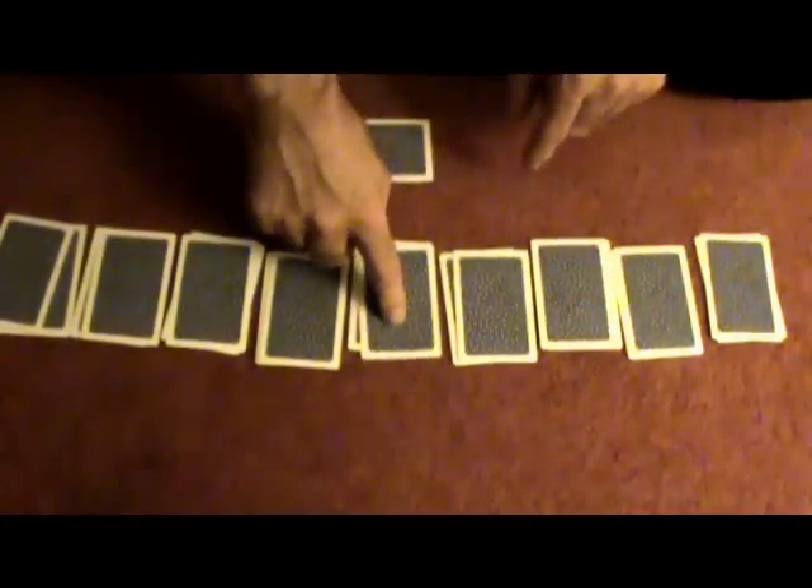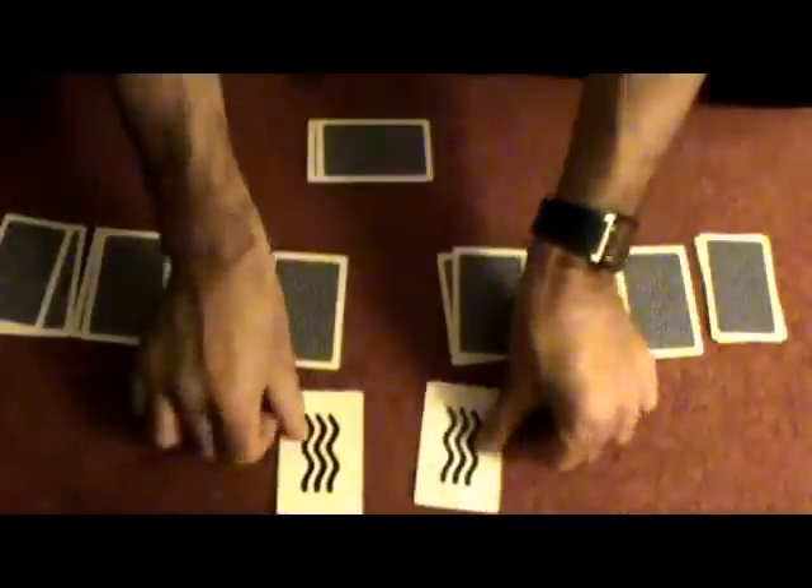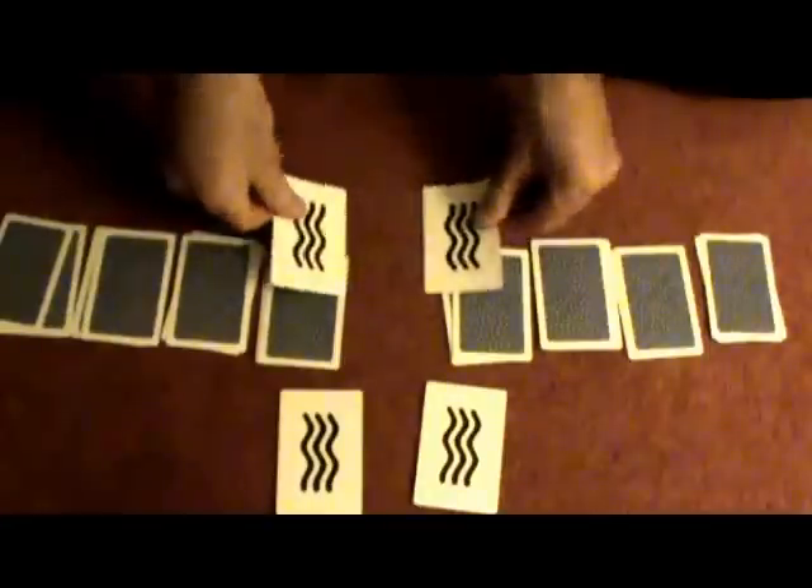My job is to get a psychic feeling of one set of cards. I'm going to choose this pile... no, this one. I'll choose this one. Let's see what I chose — I chose the wavy lines. Two wavy lines. Let's see what the spectator's free choice chose. Amazingly, two wavy lines. They match. Exactly.